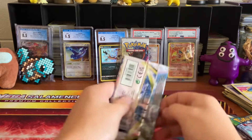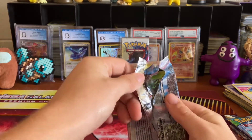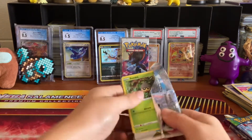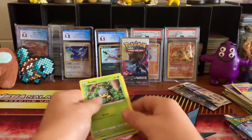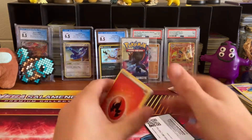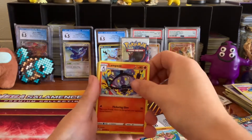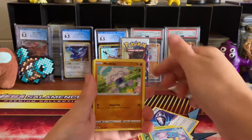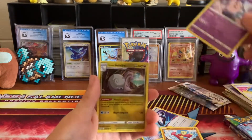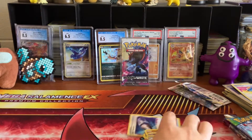We're going to start out first with some Lost Origin. It's already opened up a little — I hope that doesn't mean anything. Going four from the back. Got a Fire Energy, Lost Vagabund — I actually just bought a playset of those — Gastrodon, Lampent, Seedot, Horsea, Meditite, Shellos, Mianfu, Reverse Holo Clefairy, and a Hisuian Goodra — just a regular Holo, not a V. I'm building a Hisuian Goodra V-Star deck, which is going to be a lot of fun to play.